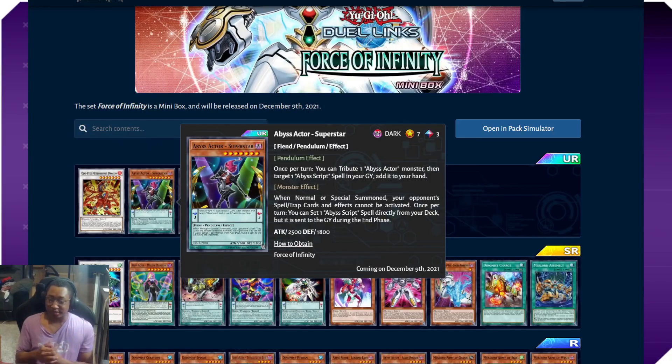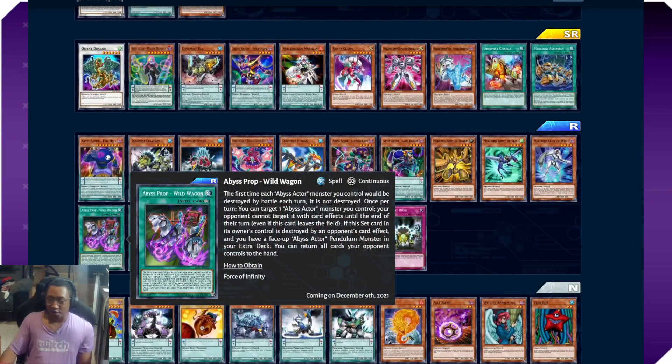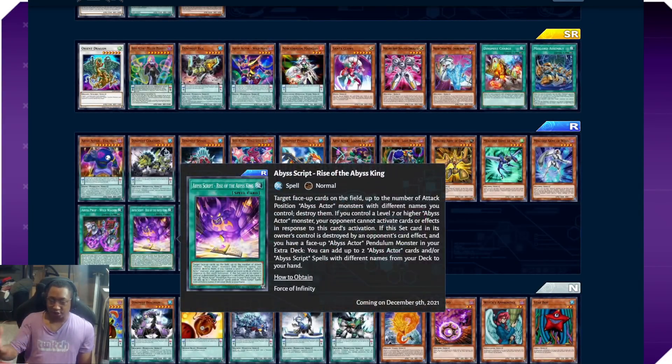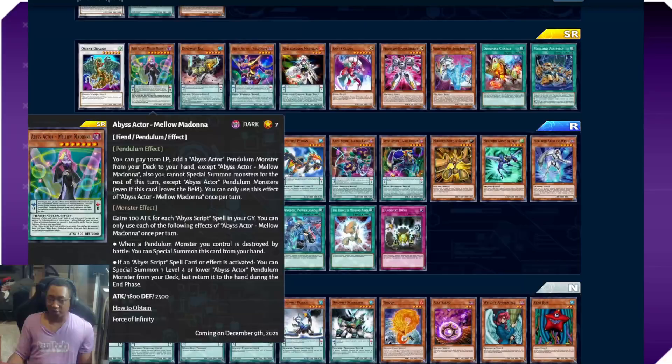Abyss Actors — Sawatari's ace monster — Abyss Actor Superstar is in this box. It's level seven, scale three. Its pendulum effect: tribute an Abyss Actor, then target one Abyss Script in your graveyard and add it to your hand. When a monster is normal or special summoned, your opponent cannot activate spells and traps, and it sets an Abyss Script spell directly from your deck. The really cool thing about Abyss Actors is that all of these spell/traps you get out from monster effects have anti-destruction protection.